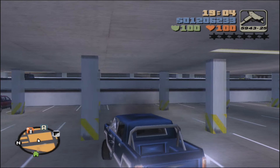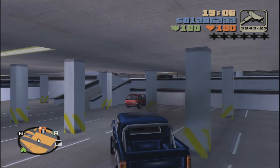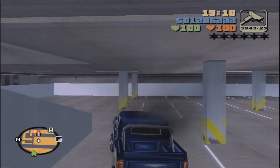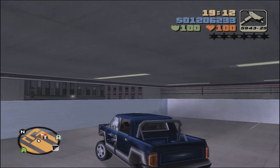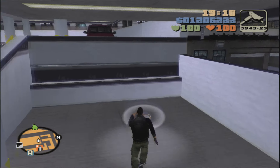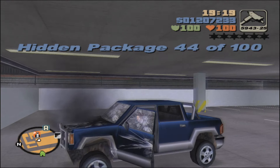After that, head out west and into the multi-story car park. Go up to the second floor, and between the ramp to the third floor and the wall on the northern side will be package number 44.